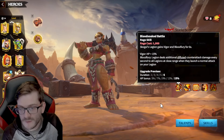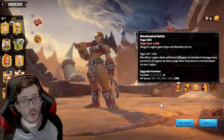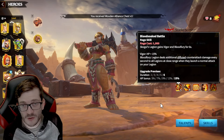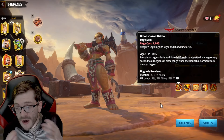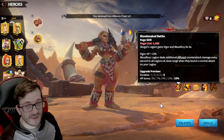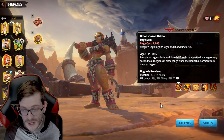Her first skill is very powerful — you get a six-second Vigor and Blood Fury buff that gives you 15% extra HP bonus. The power is in the Blood Fury: whenever you get hit by a normal attack, you deal a counter-attack, and while Blood Fury is up you're basically dealing two counter-attacks — one additional one — and this applies to all legions at close range.